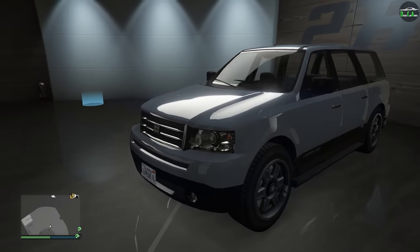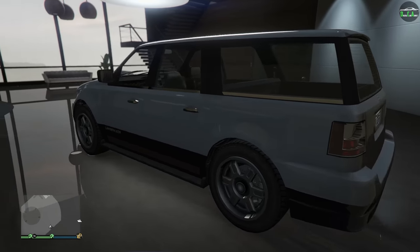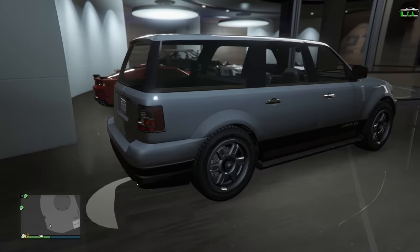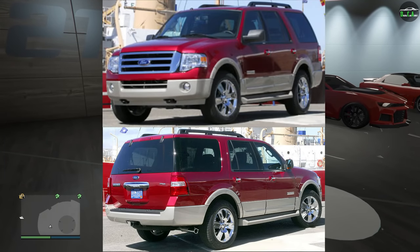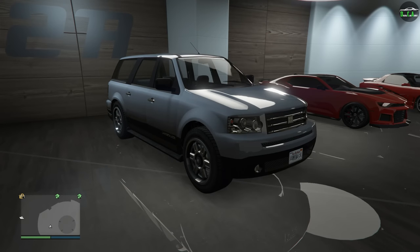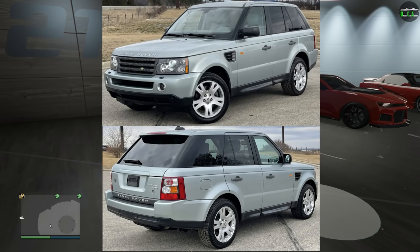In terms of performance, the Landstalker is in the SUV class and it's one of the slower ones, around the pace of the Dubsta and the Habanero. In terms of what it's based on, it's primarily based on the third generation Ford Expedition mixed with the Lincoln Navigator.